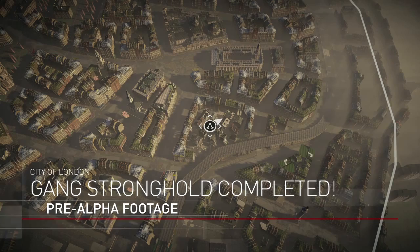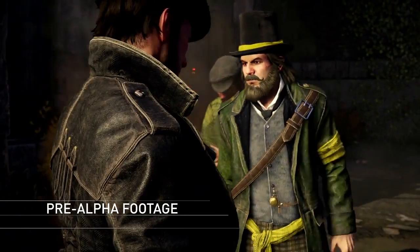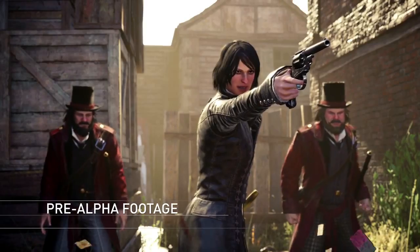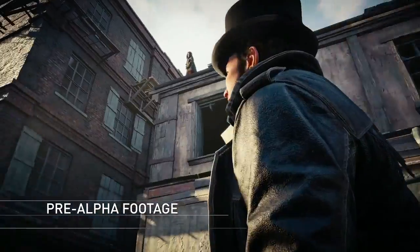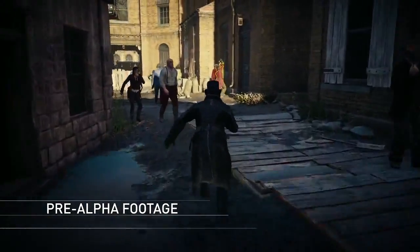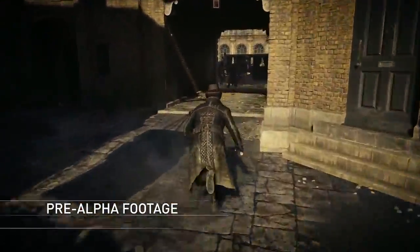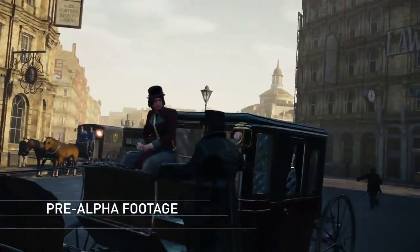This slum is now ours, and your gang occupies the territory. We were caught in a trap orchestrated by Bloody Nora, one of the seven Templar gang leaders. Her rule of the Borough has been one of cruelty and suffering. We need to take her out once and for all.